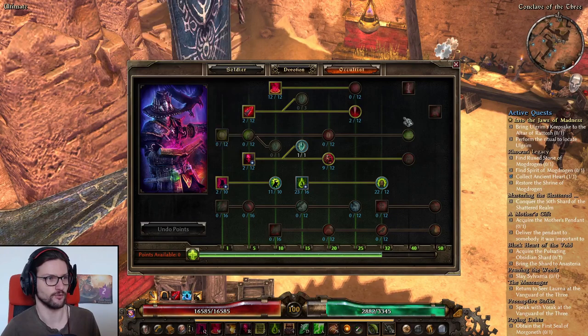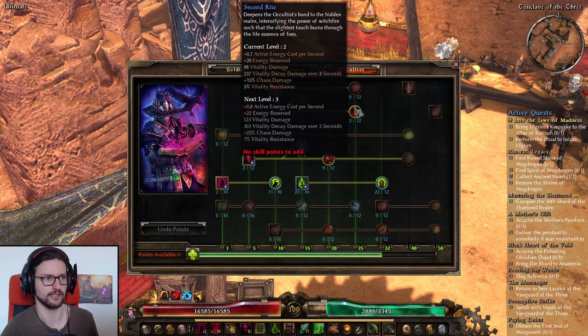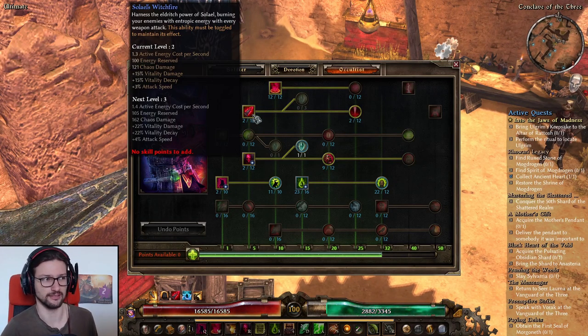Just a 1-pointer into Solael's Witchfire and a 1-pointer into Second Rite for some minor attack speed and some minor Vitality resistance. These points are not that necessary — you could certainly put them somewhere else if you wanted to.